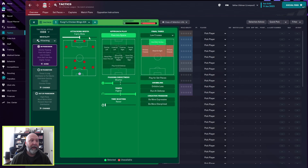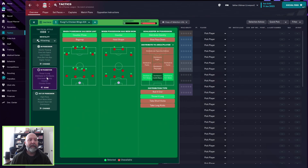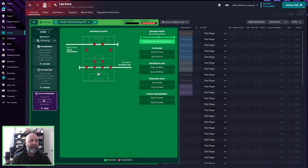In possession: fairly wide attacking with pass into space, shorter passing directness, much higher tempo, low crosses, and work the ball into the box. In transition: counter-press, counter, distribute quickly, distribute to the fullbacks, and throw it long. Out of possession: high-press line of engagement, standard defensive line, standard trigger-press much more often, and prevent short goalkeeper distribution.